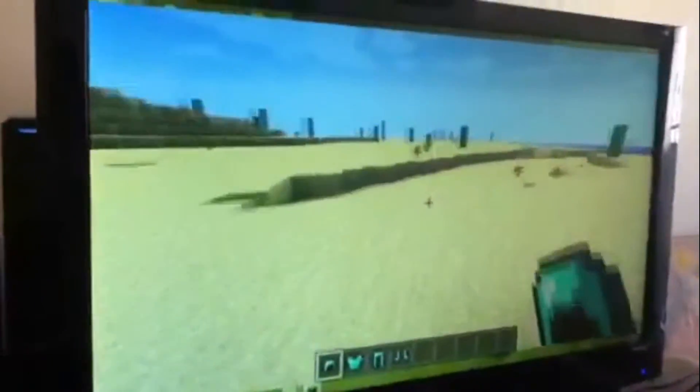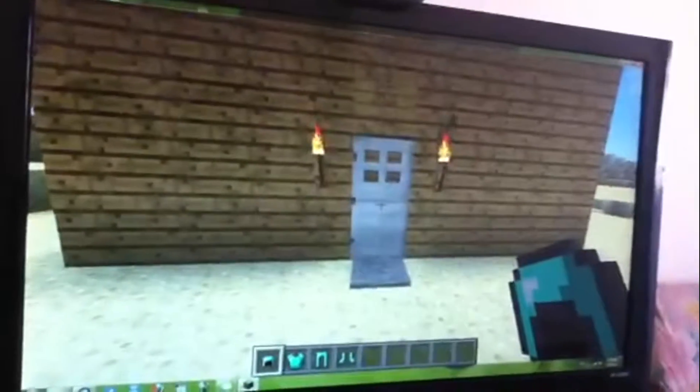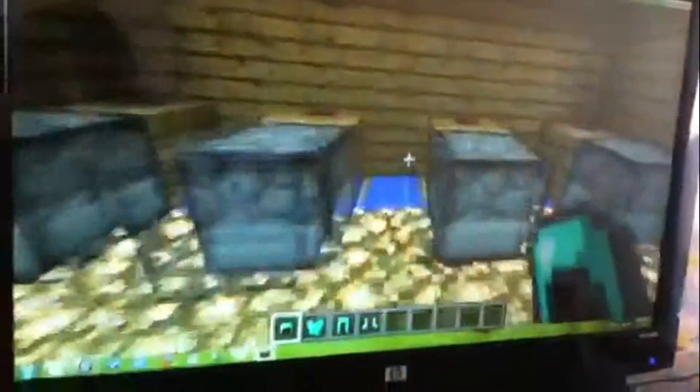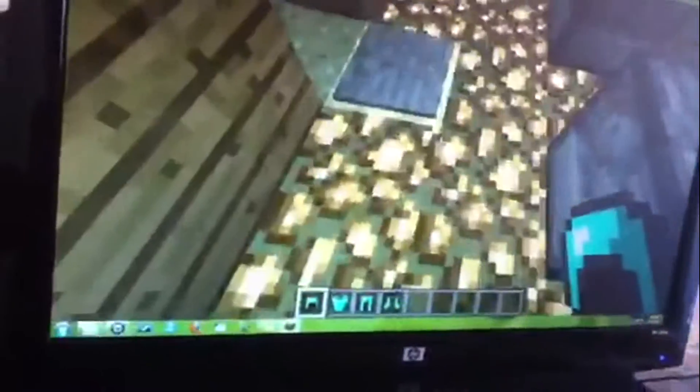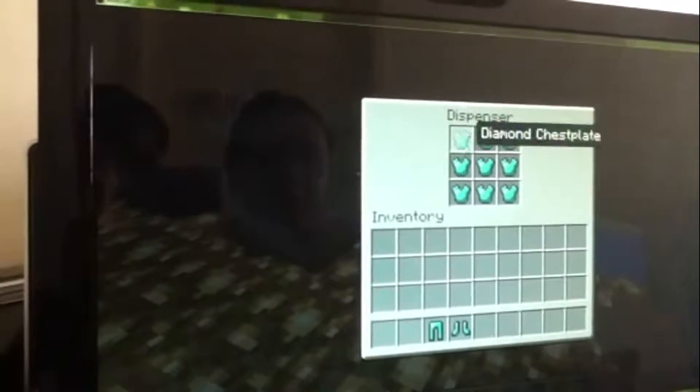My inventory is not really full, but let me show you how you refill it. Right here at the back, we have an iron door. These are all the stuff. We put glowstone so that we don't need torches. Just refill it in whatever way you want. I have a lot.